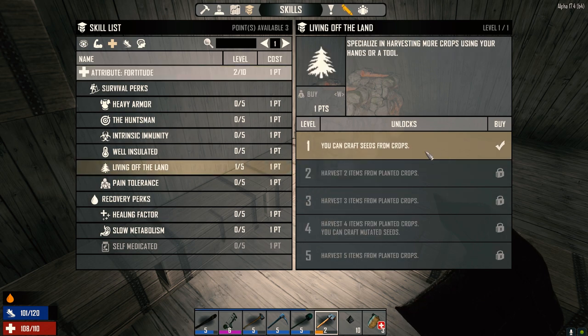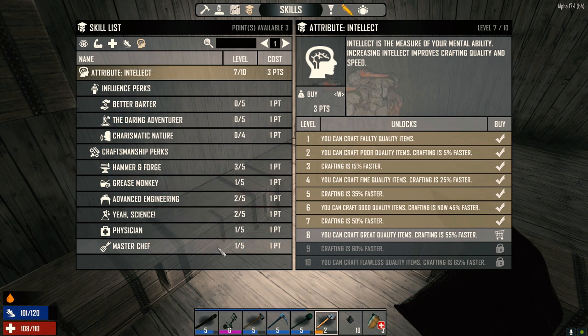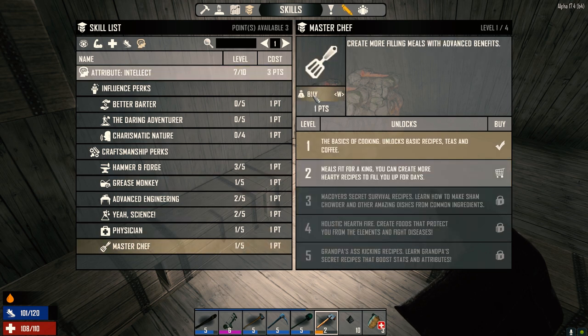We already have Living Off the Land so we can make our own seeds. Now let's raise Master Chef up one — so now we can make more hearty meals. Secret survival recipes, learn to make sham chowder — nah, we don't need that right now.